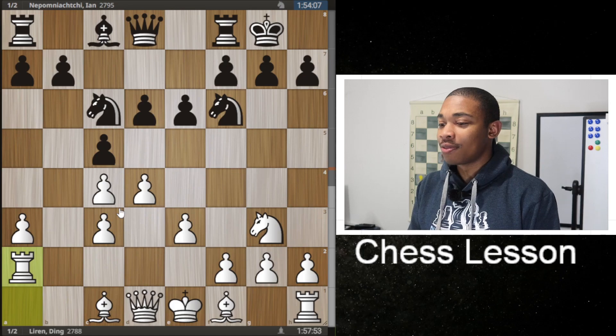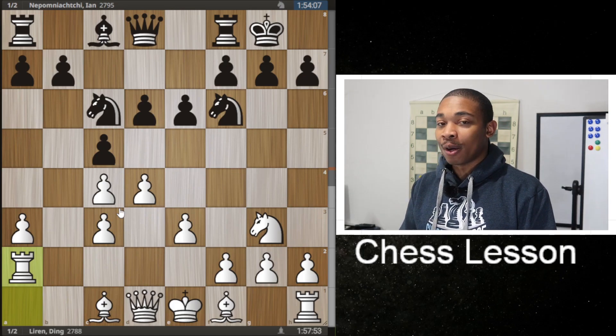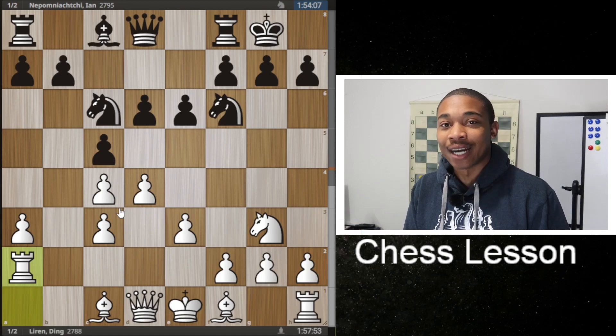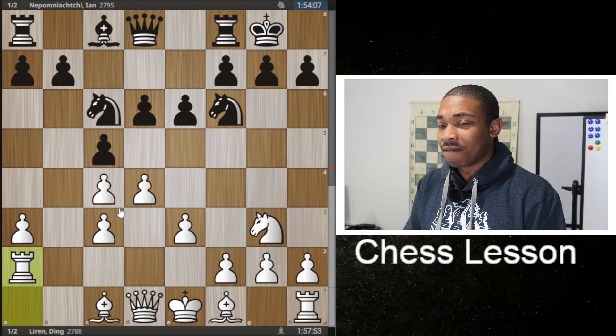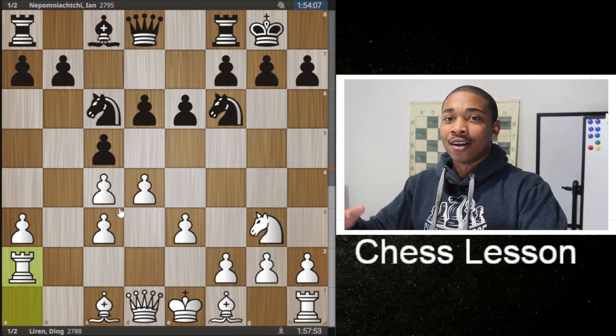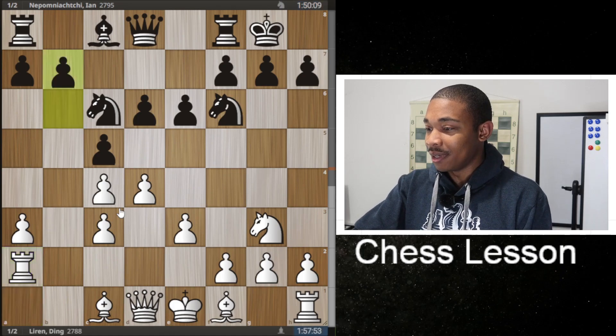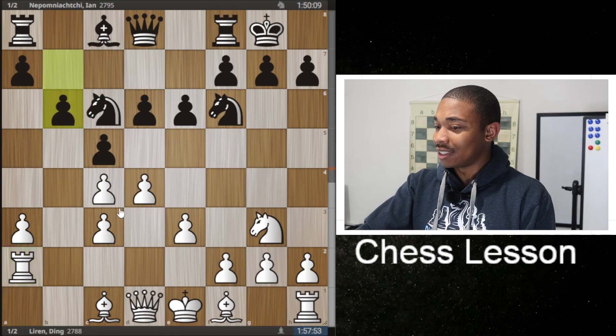There has been no master games with the move rook to A2 — not that I can see. People might be playing this on Lichess or Chess.com, but this is the first master game. Ding Liren must have had his own catalog in his chess theory, because Jan Nepo was probably stumped at this position — he played the move B6 after this.